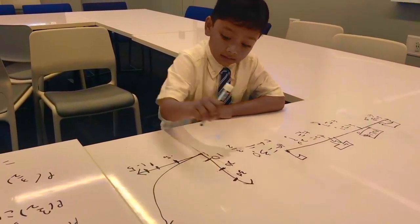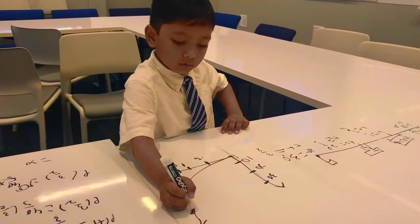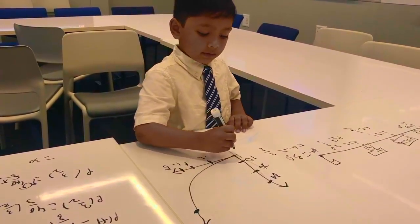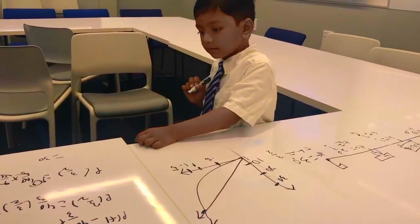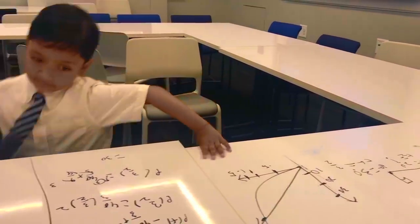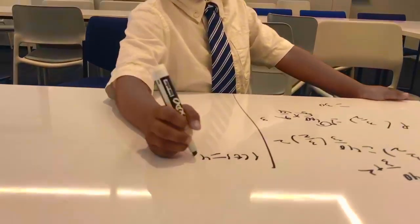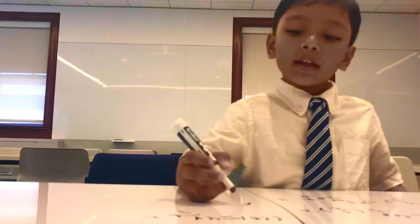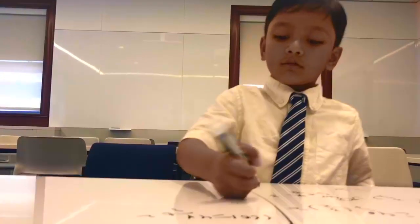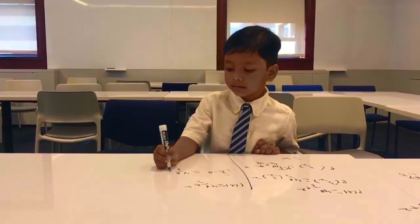So now T40, Green T squared, and then P. So 23 over 3 T squared.